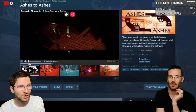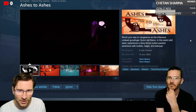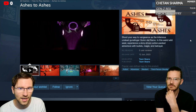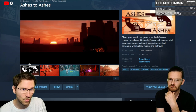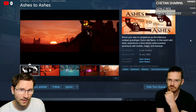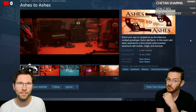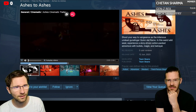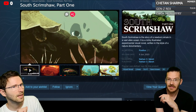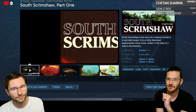Ashes to Ashes: Dust lets you shoot your way to vengeance as the infamous undead gunslinger Queen Del Ramo in a weird Wild West experience. It's a story-driven, action-packed adventure with bullets, magic, and betrayal — quite a mix.